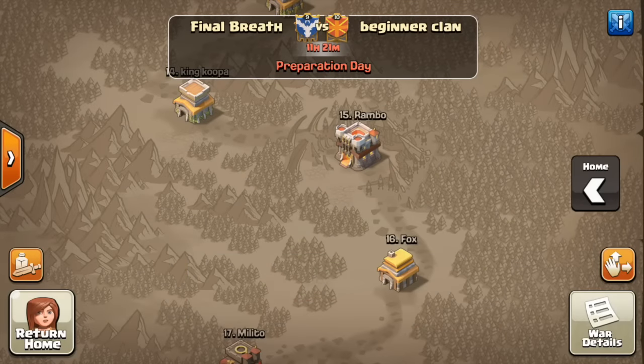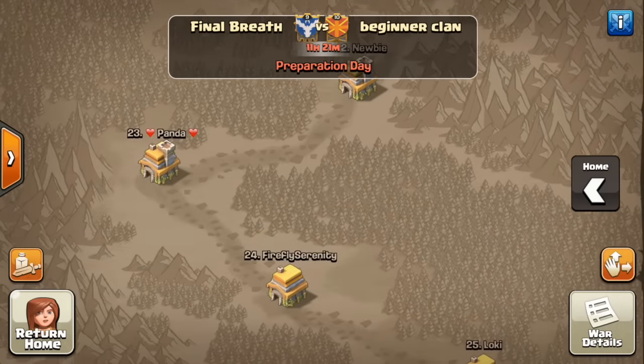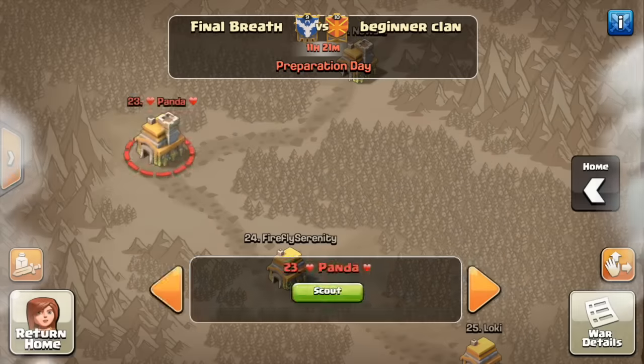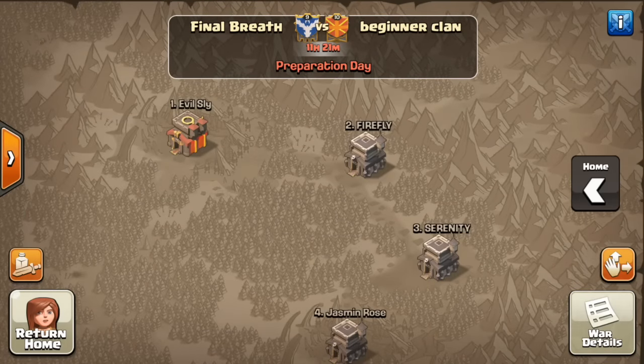Pretty insane — heavily, heavily engineered. Something I thought was a pretty interesting war matchup. I know Supercell is trying to do something about these so-called lopsided bases, but here they are coming out strong. Not sure how this is going to turn out for us, because even up top these guys are very, very strong — their Town Hall 9s and that Town Hall 10.